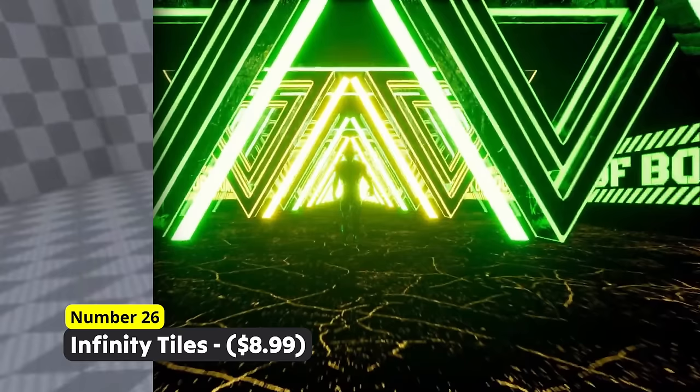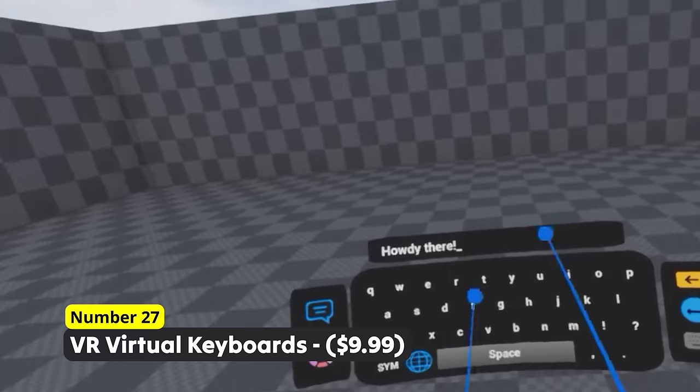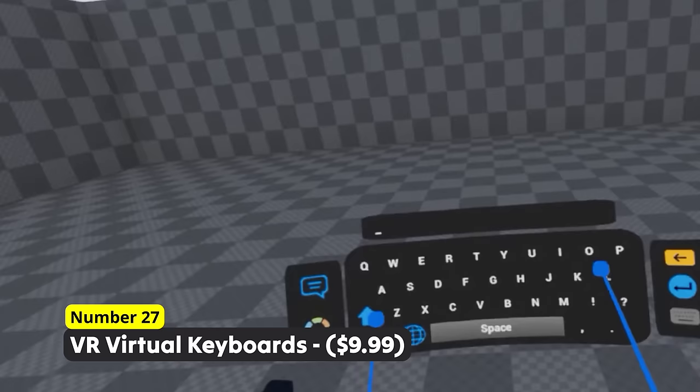Allow your VR players to use a keyboard with Number 27: VR Virtual Keyboards. Let your VR players input stuff directly in VR so they don't have to use the real-life keyboard. You can either point and click the buttons or directly hit them like a drum.